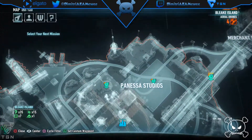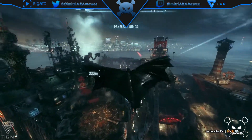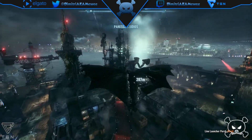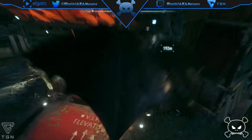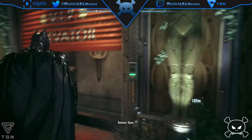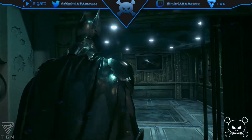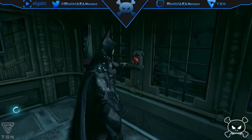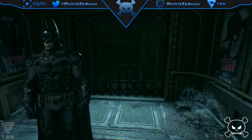This is a very quick tutorial on how to gain access to the Freeze Blast gadget here within Arkham Knight. All you have to do is go over to the movie studios and the freeze grenade will be on the table. You'll see me pick it up, and I also included a couple of clips of me using the Freeze Blast here in game. Hope you find this helpful.